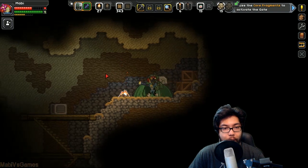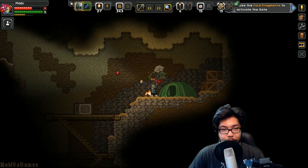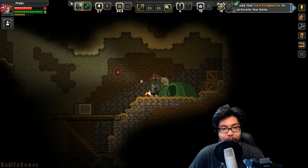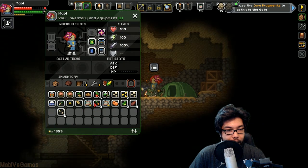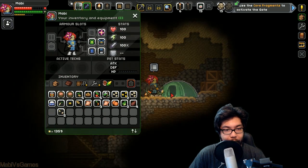Oh look, I can charge it up — you hold it and let go. I like that. No matter what, you have to charge it up. We'll try this out for a little bit and see how it works. Our character's hungry — I know I have some food left, might want to cook it first.